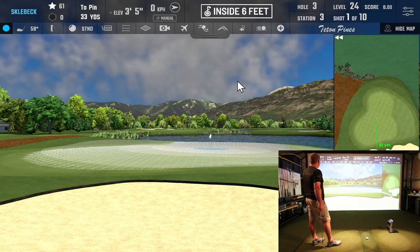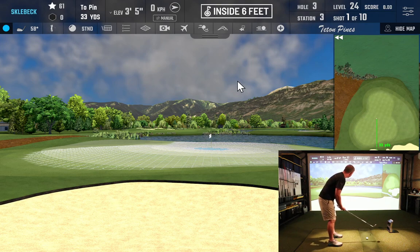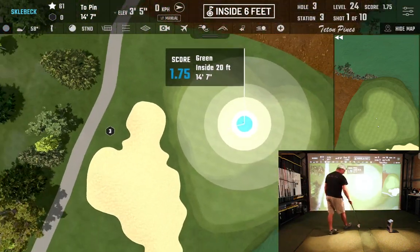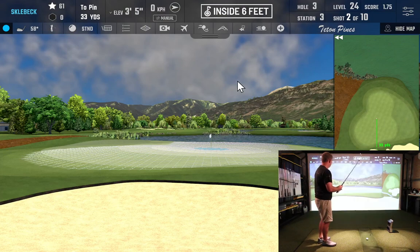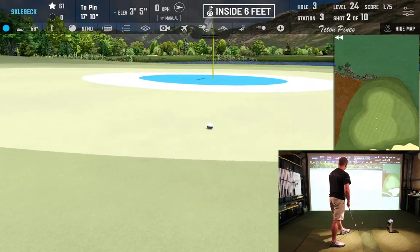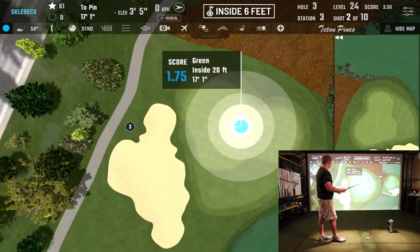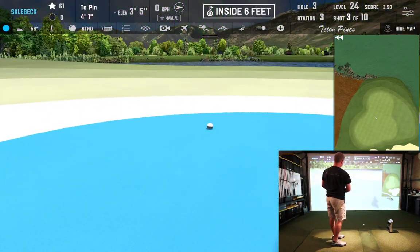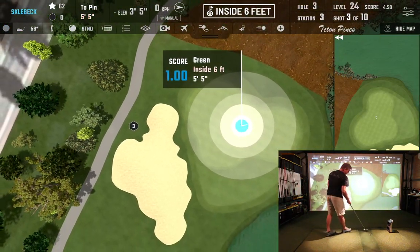The third location is 33 yards. The undulation for all three locations looks to be going left to right. We've got to go over a bunker, hopefully land it just short of the blue circle — inside six feet — and roll it in. That'd be ideal. We landed it too short a couple of times — three attempts again to get it done.